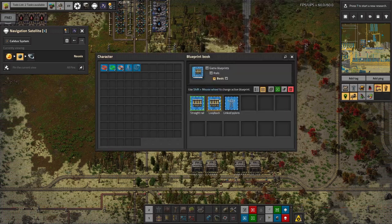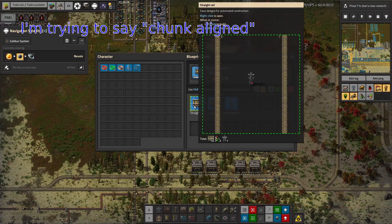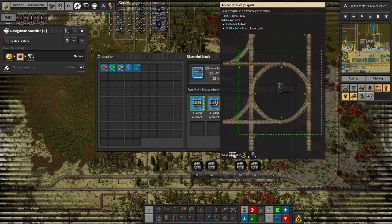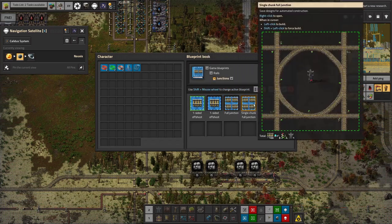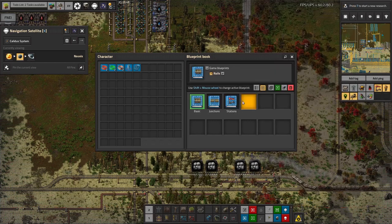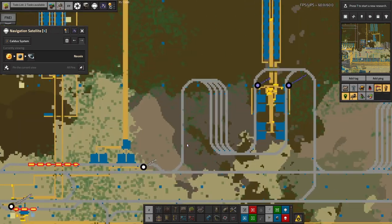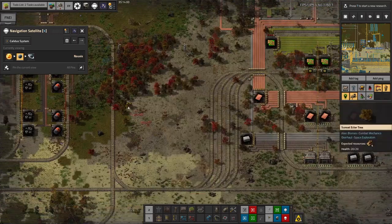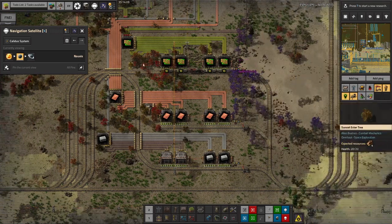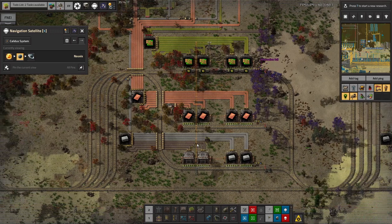He's created some rail blueprints, which is always nice. We've got loops and straights, all linked to the grid so you can drop them down in exactly the right place. We've also got junctions — single-sided, full proper crossroads, and a single-chunk full crossroads. And the station blueprints: various types of pickups and stacks. In theory we're now capable of building stations ourselves, because Tristan used to spend a certain amount of time building stackers for us. Now he's probably going to tell us to go off and build them ourselves in the future using the blueprints.